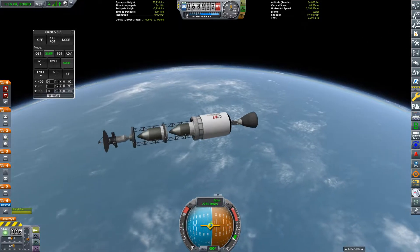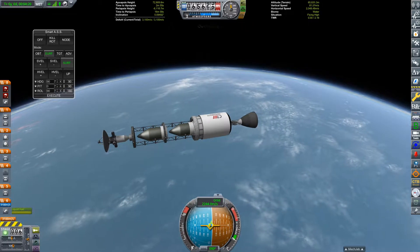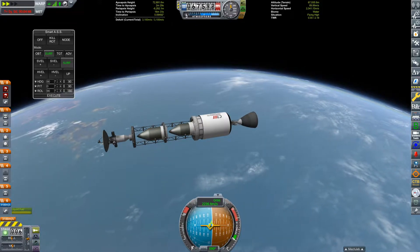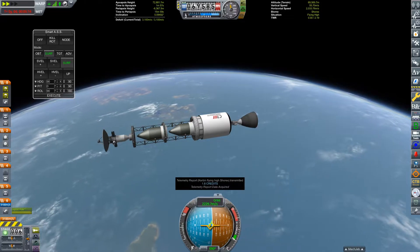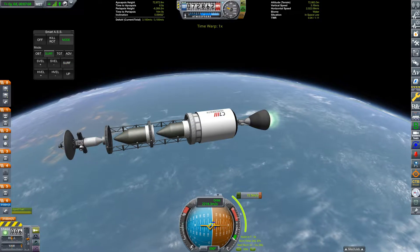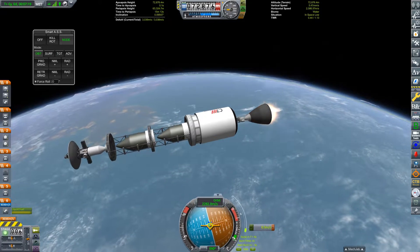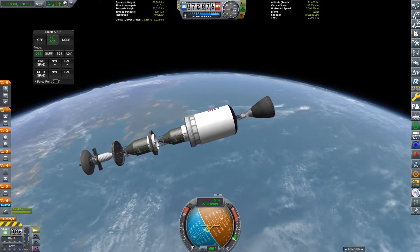There are actually three separate payloads, all sharing a ride to Joule. On the top of the stack, we have our Joule orbiter, which will orbit Joule and fly past its moons, collecting scientific data from space. The other two spacecraft are atmospheric entry devices. One of them will be dropped into Joule itself, where it will collect data on its thick atmosphere, and the other will land on the innermost moon of Joule, Leith, which also has a thick atmosphere similar to Kerbin's.